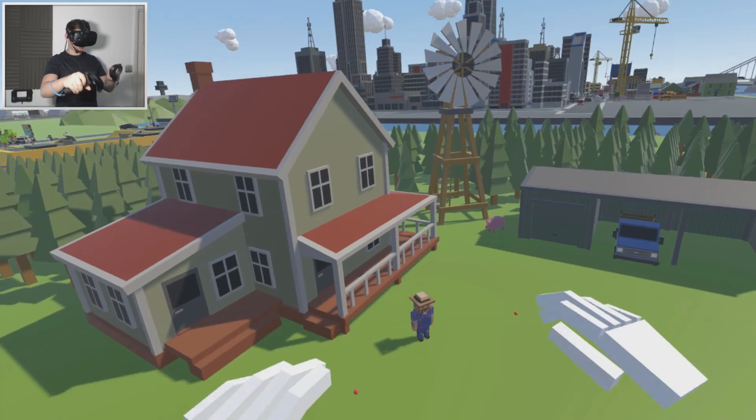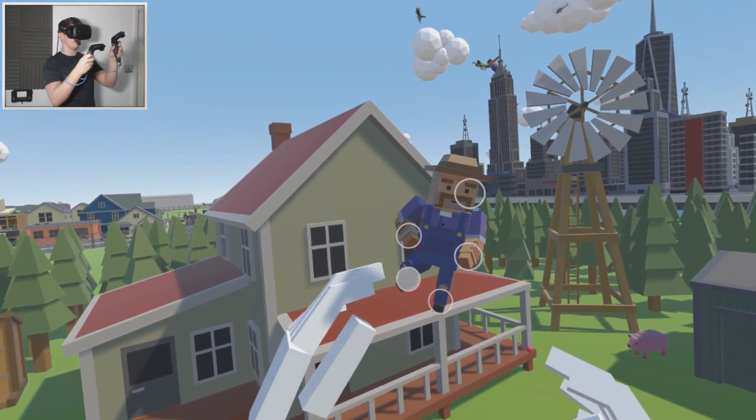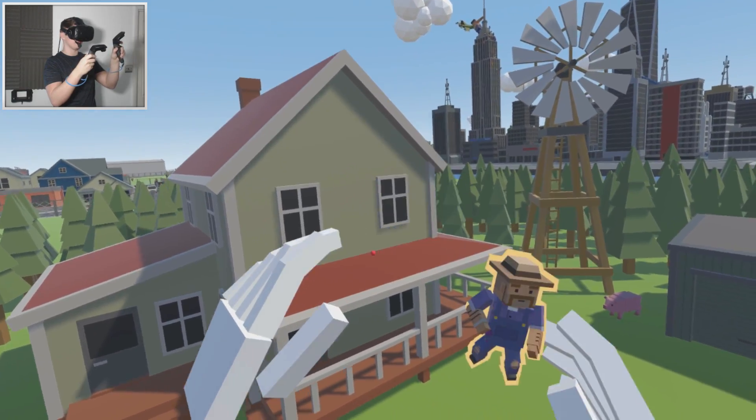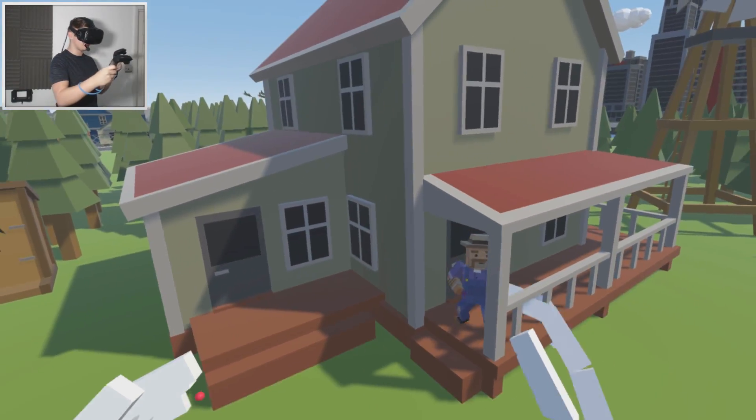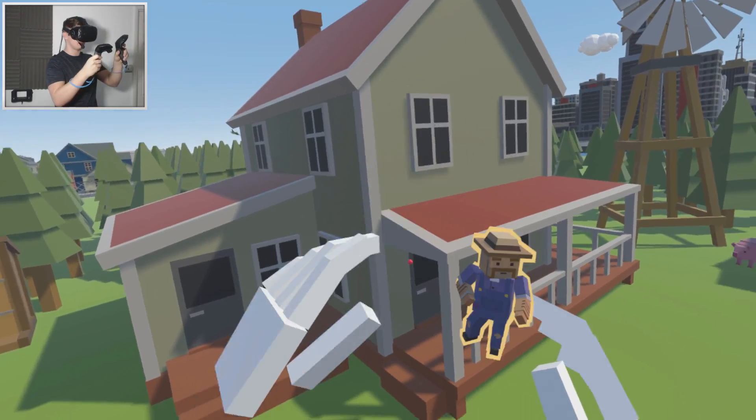Let's work on our first character. This guy is gonna have a shotgun, which would be pretty cool. The zombies are coming and he's defending his home — he has to do all he can. Let's put him there.